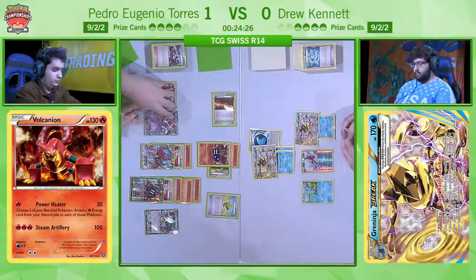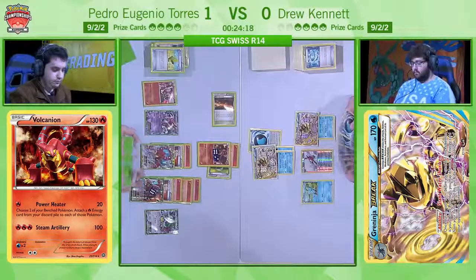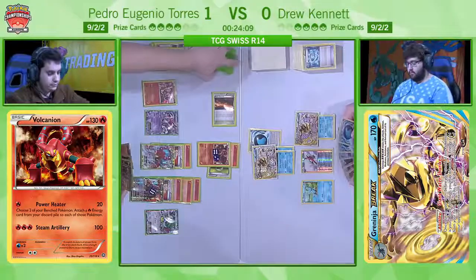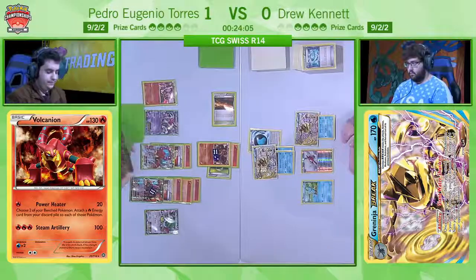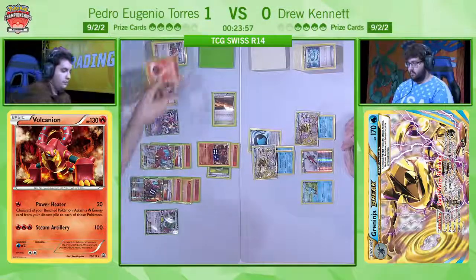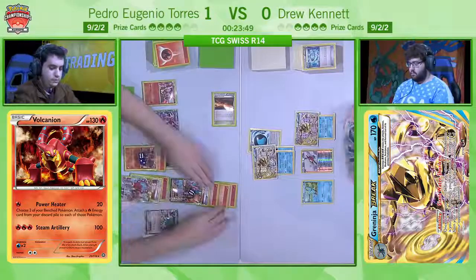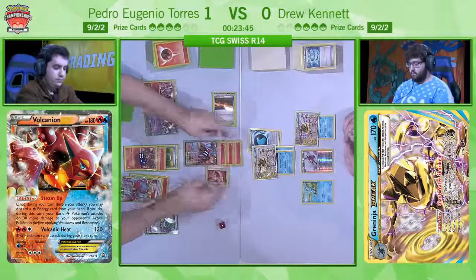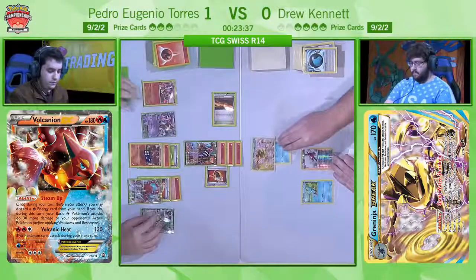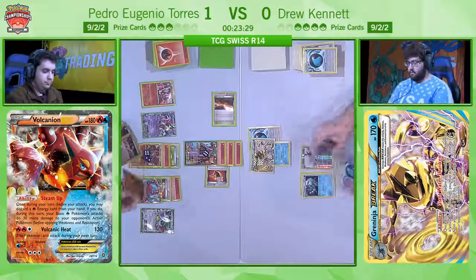I don't think Drew needs a KO here. If you think about Drew's route to winning — it's knocking out three EXs. If he knocks out a Vulcanian, it doesn't really get him any closer to winning. He's playing a seven-prize game because he'll be taking five prizes and then have to KO an EX to take the final two. If I was Drew here, I would be prioritizing keeping my Greninjas on the field rather than taking a knockout on that non-EX Vulcanian. It looks like he's going to Shadow Stitch — and if you're not going to get the KO, doing it with Shadow Stitching makes the most sense because now Pedro will be unable to use Steam-Up at all.